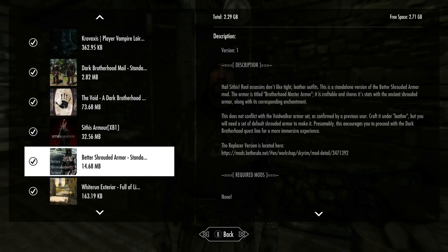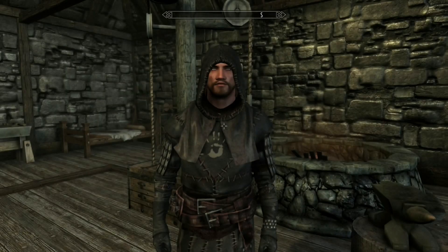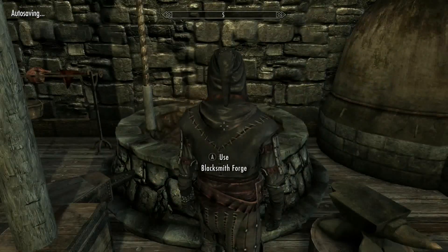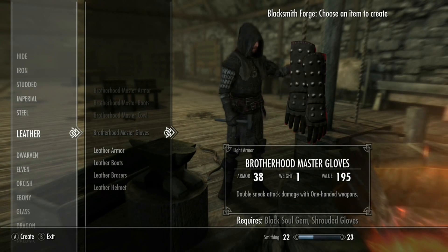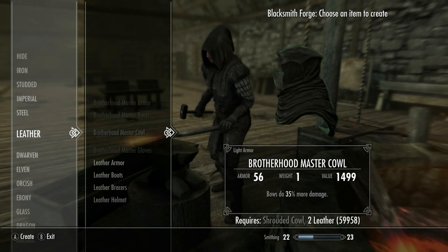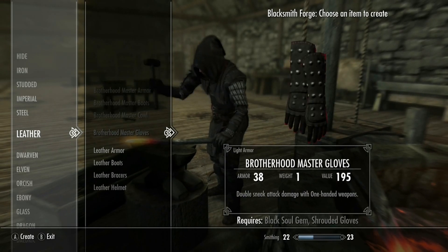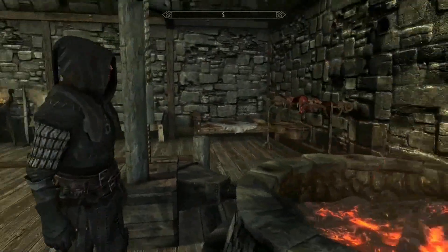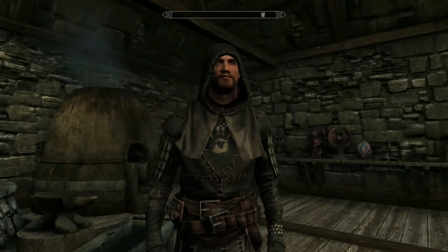The third mod is the Better Shrouded Armor — there's a standalone version and also a version that replaces the existing one. To craft it, go to the forge under leather. You need a few ingredients: the actual shrouded armor and some black soul gems, as well as leather. It gives buffs like bows do more damage, more sneak damage, and muffled movement.